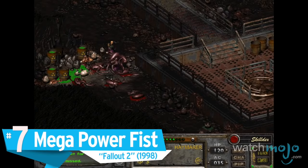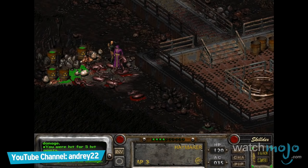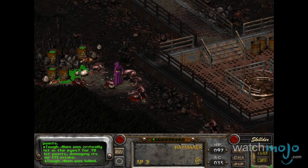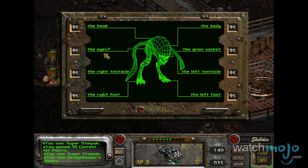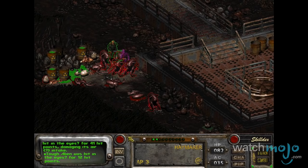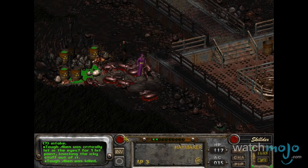Number 7: Mega Power Fist, Fallout 2. With all these cool guns, why would anyone ever choose unarmed? Well, when a regular piston-operated metal glove for bashing heads is not enough, the Mega Power Fist should easily satisfy your murderous cravings. Inflicting twice as much damage as the regular Power Fist, it also requires twice as much energy to run, using up two small power cells. For the player who likes to get up close and personal, this weapon from Fallout 2 is a force to be reckoned with.